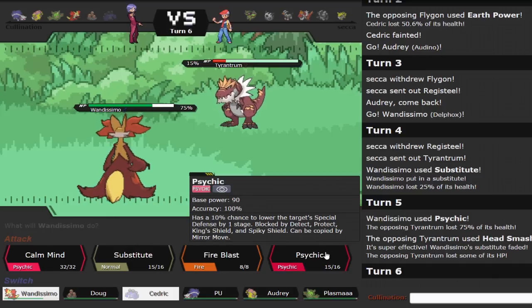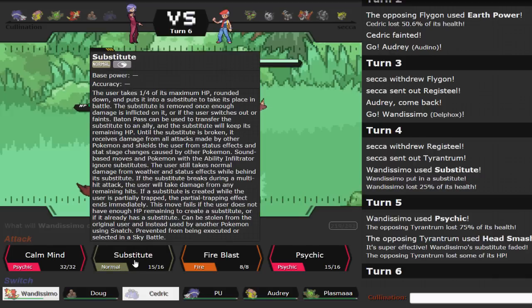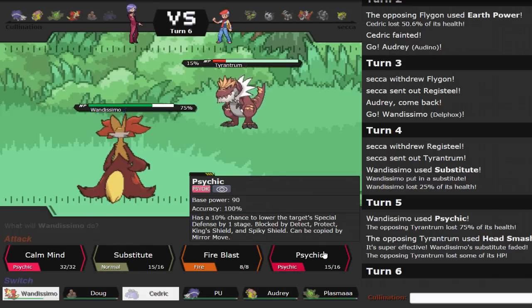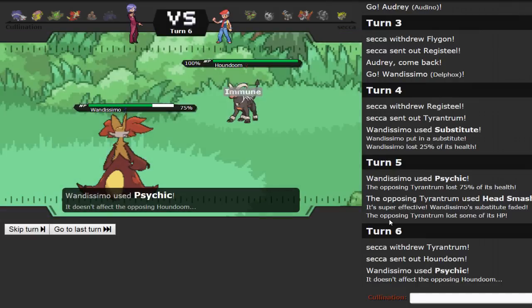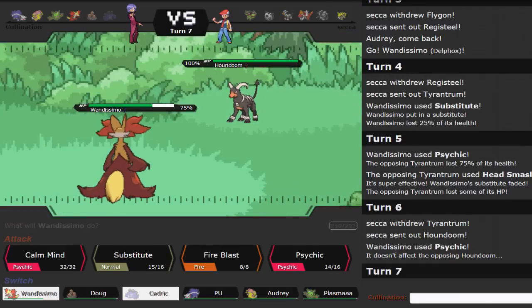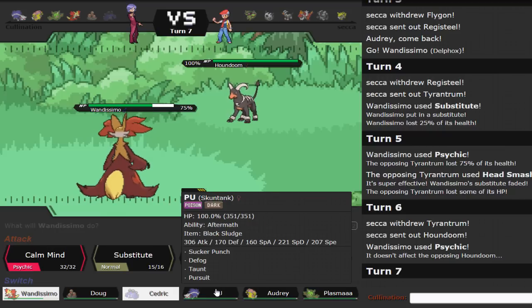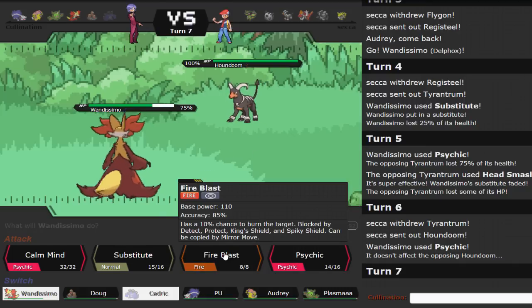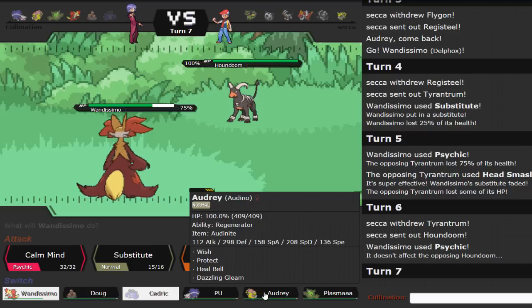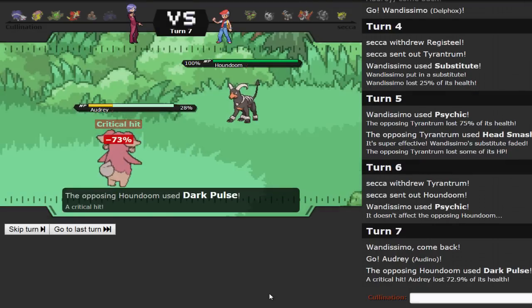That's good news — that Flygon probably wasn't Scarf either, most likely Specs. I could Substitute here but I know Houndoom is going to come out and I cannot touch it — it's immune to both my moves. At least we got that damage off on Tyrantrum. I think he should have gone into Houndoom first if he was really predicting a Fire-type move. Why did he go into Tyrantrum? I mean, Dark Pulse still has a type advantage, but I'm not sure exactly where he was going with that.